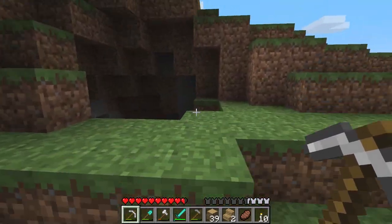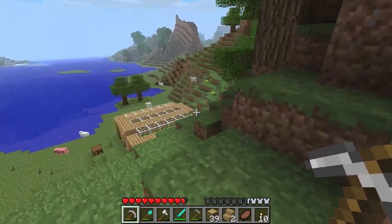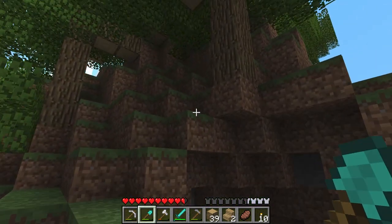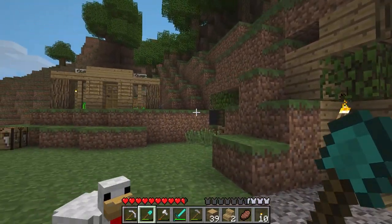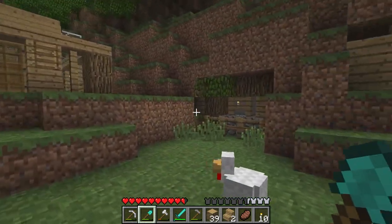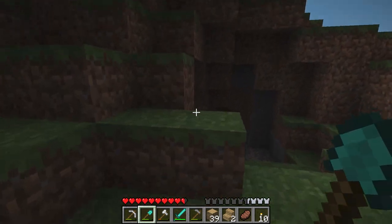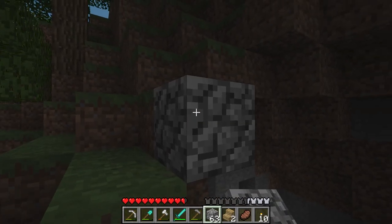How can I build this into this hill without ruining the look of what's already here? I need nine blocks of vertical space — of vertical space. I could build it on the same level as this. One, two, three, four, five — oh, night's falling — six, seven, eight, nine. And then the roof would be at this level.